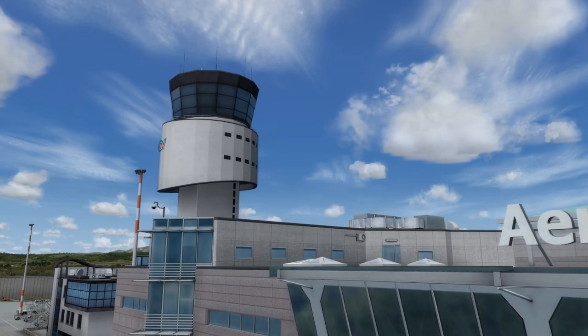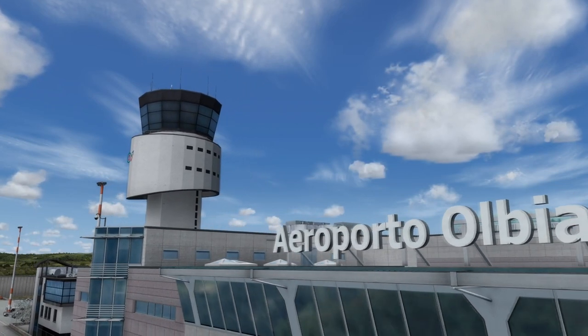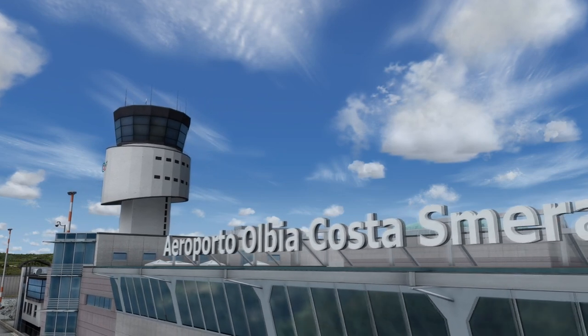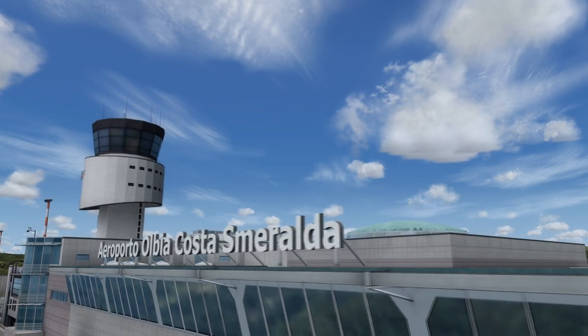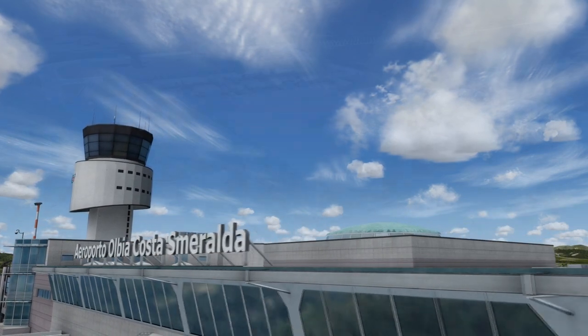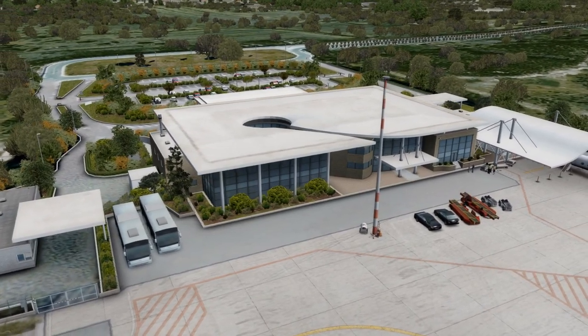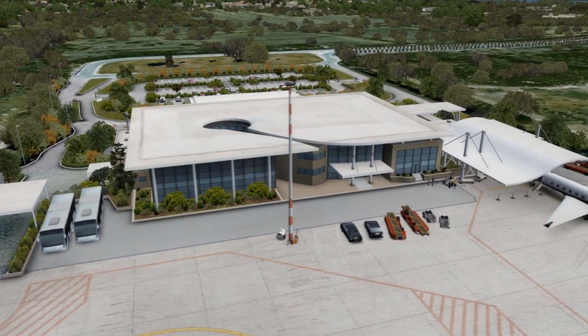All in all, Orbex's Olbia Costa Smeralda Airport is a good-looking and well-performing airport. The location is very scenic and offers a nice variety of routes for A320 and 737 type aircraft, as well as corporate jets. Modeling is excellent and textures on buildings are very well done. However, the surrounding area does have some overlooked terrain issues and missing bridges.